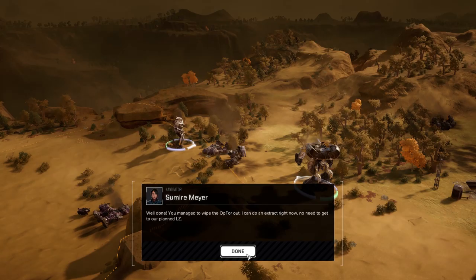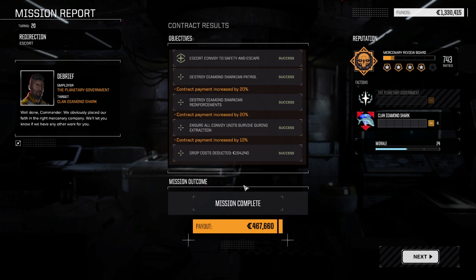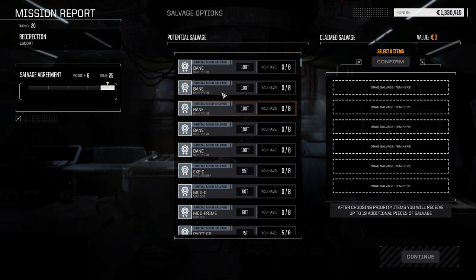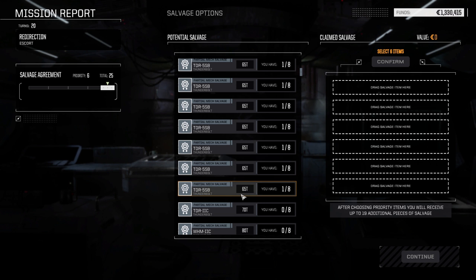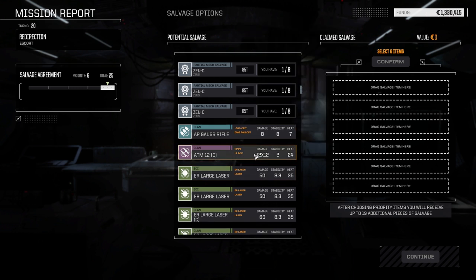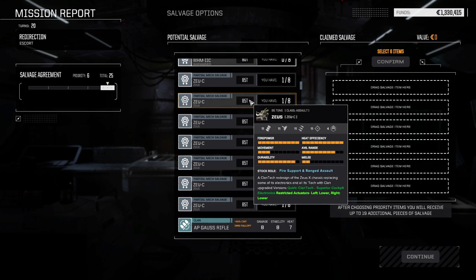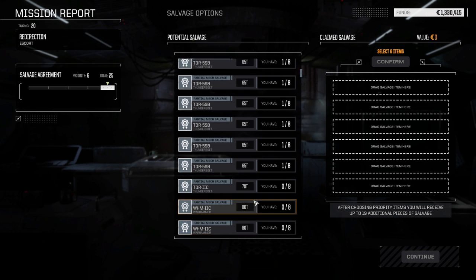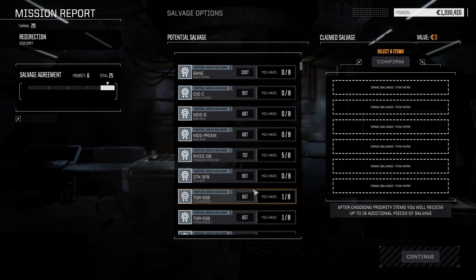We lost the Annihilator but not bad — mission successful! Alright, increase of 50%. It's going to cost more than that if the Annihilator is still alive. Yeah, that's a lot of stuff we lost. Let's see if we lost the Annihilator — Bane Prime. I don't see the Annihilator in there, so we didn't lose it — it's going to cost a ton to fix though. Zeus C — AP Gauss Rifle, ATM-12. We got six parts of the Zeus C.